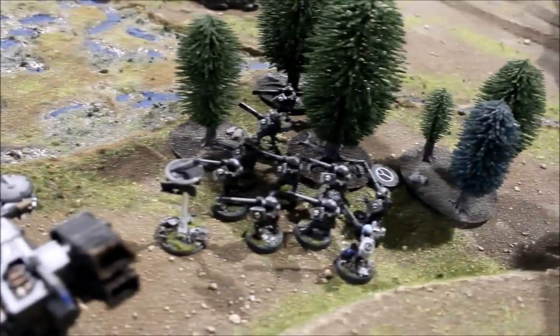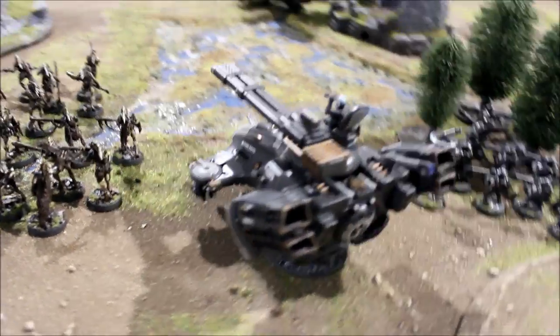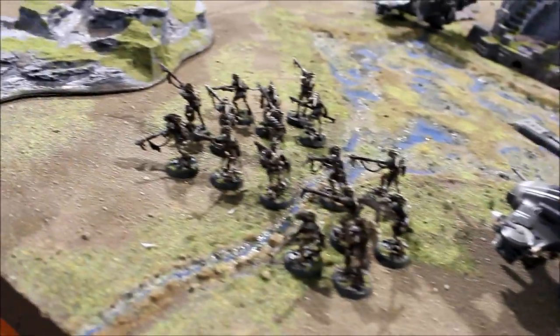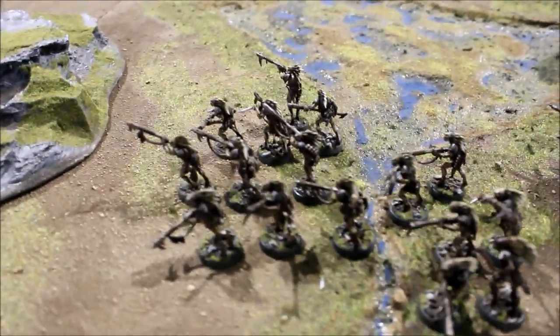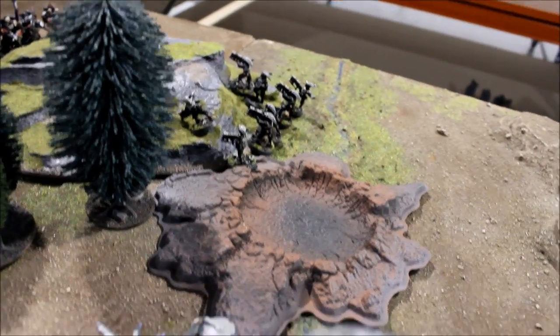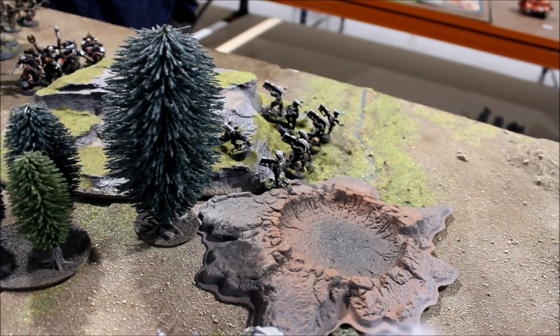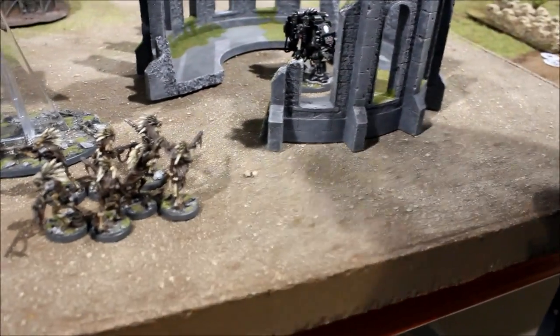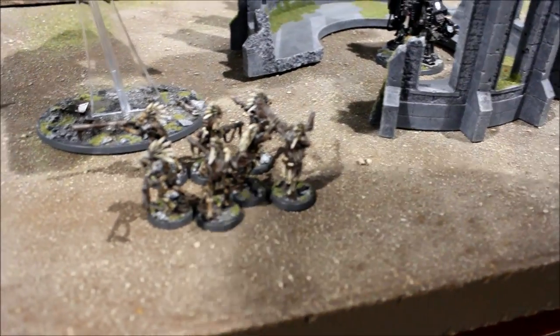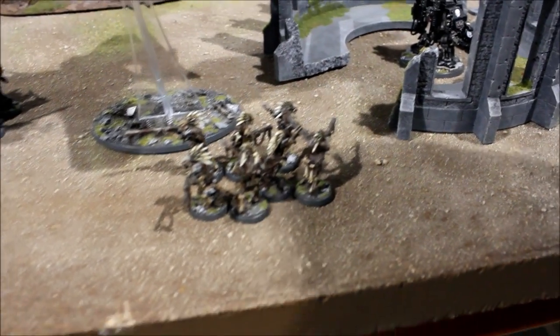Tau Turn 3 movement: the fleeing Kroot ran just an inch, almost at the edge of the woods. The intact Hammerhead moved forwards for a clear line of sight on the Stormraven. The other Kroot unit moved forwards crossing the stream. The damaged Hammerhead moved up to use smart missile systems. Pathfinders fell back three inches — probably not enough to escape the Death Company. XV-88s stayed on the hill. The rallied Kroot on the far side fell back three inches, ready to take snapshots.